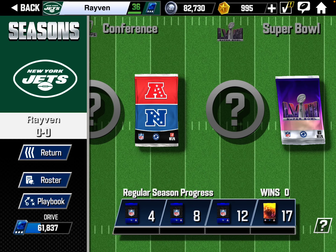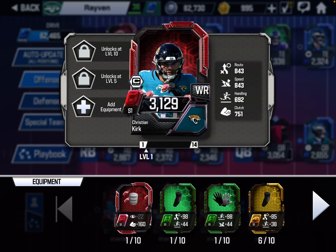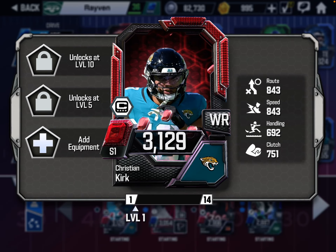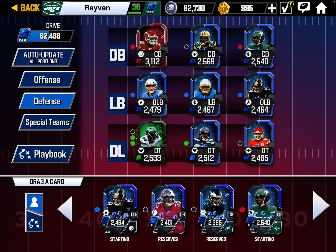Here's my team real quick — I still have a Quinnen Williams Emerald in the lineup. We get some gear on Christian Kirk, but I don't want to put any gear on him that's a lower tier than he is. Let's get Sauce Gardner in the lineup. We can fit Ruby gear on him — that puts him up to 2,540. After the update, he makes the team. I'll always put higher gear on a lower tier player.